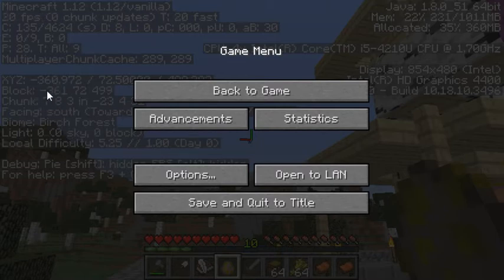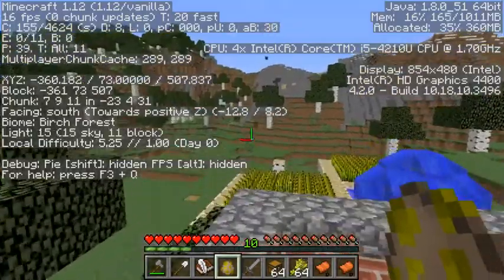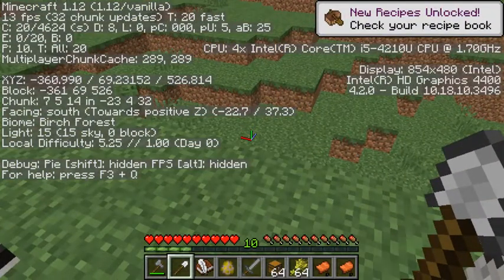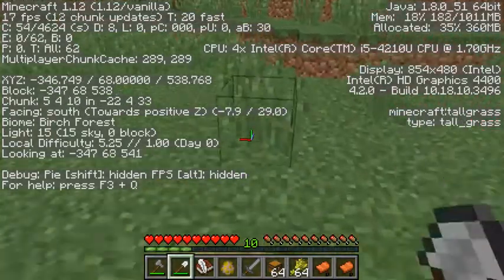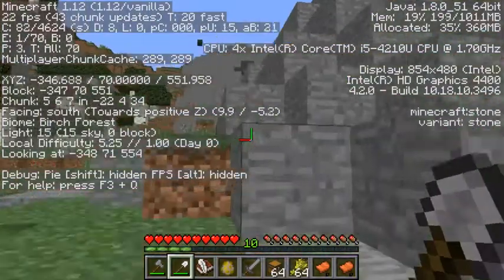Right now I'm standing on negative 361. I'm at 72 blocks tall and 499 blocks west. So now we're going to go exploring. I brought my trusty shovel because you know how I feel about making paths. I'll make some paths as I go.